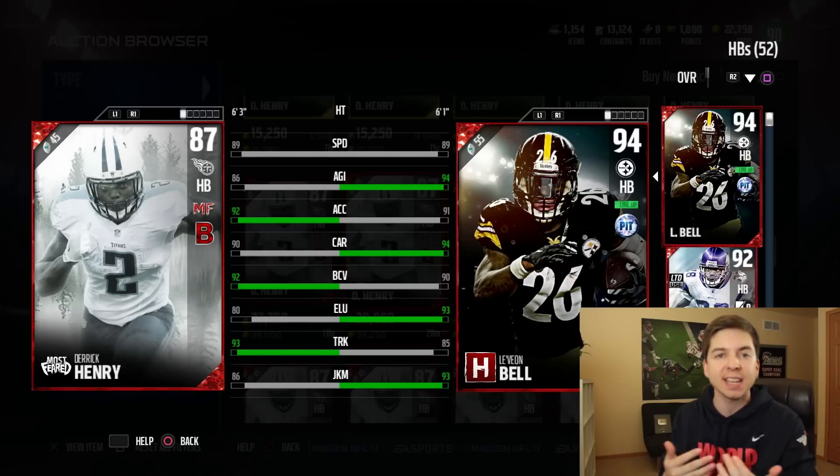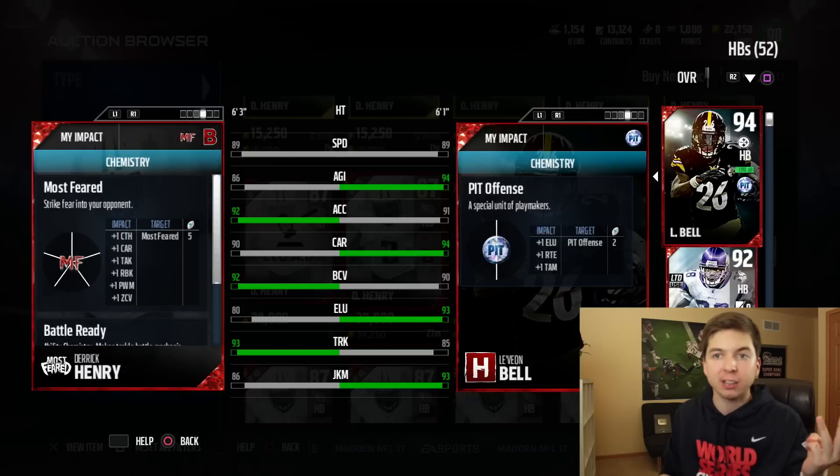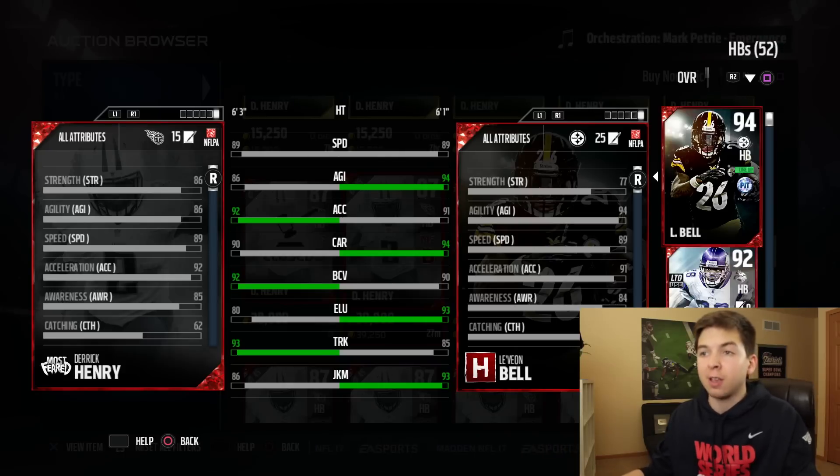Before I end the video, I know a lot of you guys are going to ask: TD, is Bell worth it? Right now he's going for like half a million. I don't like paying that much for a card, especially an offensive card. Based on how he plays, I don't think he's worth it. Here he is compared to Derrick Henry. In this year's MUT, the three things I look at are speed, trucking, and strength — because when running backs have high strength, they seem to get a ton of animations. They've got the same speed, but Derrick Henry has plus eight trucking and plus nine strength. So I would take Derrick Henry and have an additional 500K to spend on my defense.